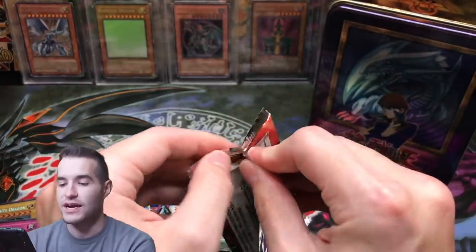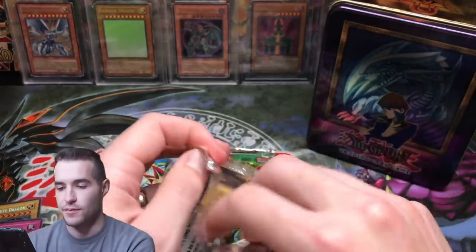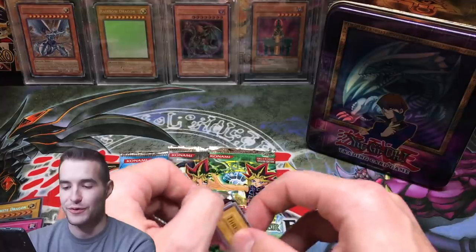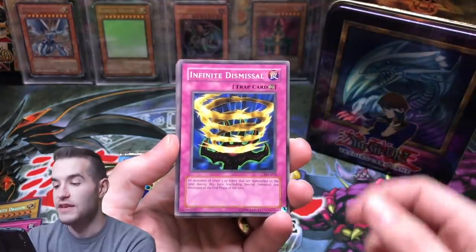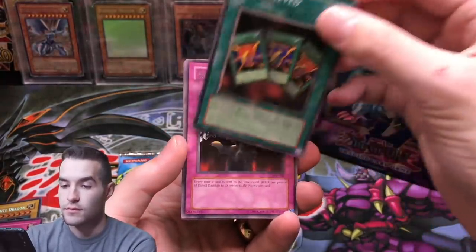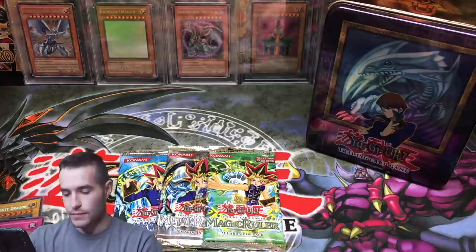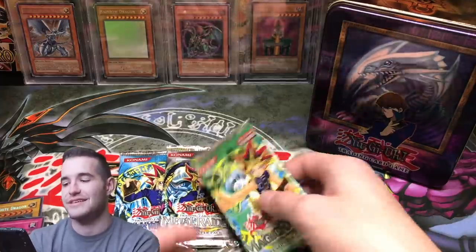Pharaoh's Servant has not been too kind to us. I think we pulled Nobleman of Crossout and that was it across 11 tins — so we're 1 for 11, not too good. Three Headed Guido, Infinite Dismissal, Bubonic Vermin, Seven Completed, Skull Invitation, Harpy's Brother. No Error Pack this time, but we did get an Error Pack out of Pharaoh's Servant in a previous tin, which was a cool thing it gave us.